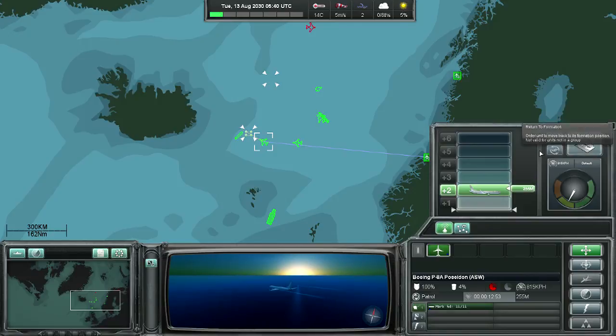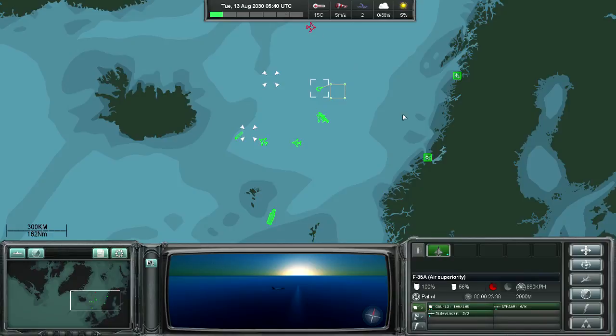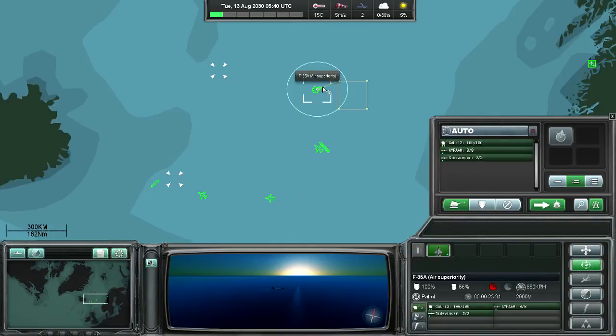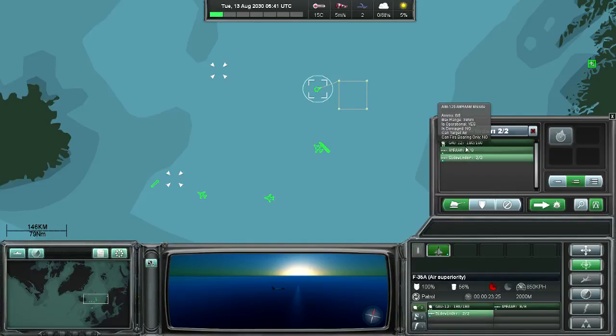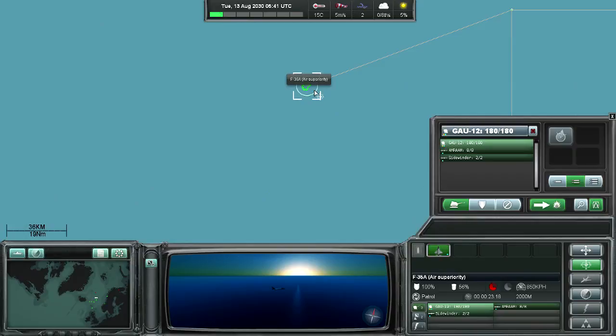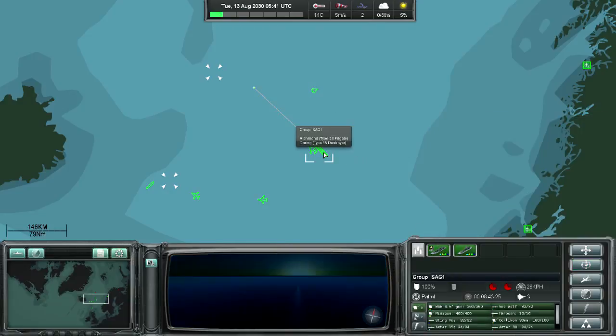If you click the return to base button, it will return to base automatically and immediately, and this cannot be changed. In the same way you can order direct attacks and engagements on the map, but if you want to be more precise, you can go to the battle planner. The battle planner also shows the range lines for each individual weapon when you choose it. If you choose one weapon and right-click the target, that is the weapon the unit will automatically use. Otherwise, the unit will automatically choose the best weapon for the job.